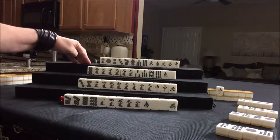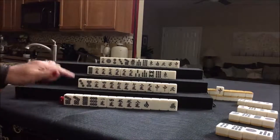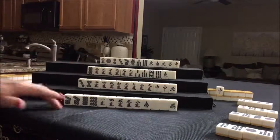Since we have a two, a one, two, three, and a one — if we get a two or a three, and then a one or a three, we could maybe do mixed triple chi with one, two, three in each suit. That's called sanshoku dojun — sanshoku for short. So we threw an eight crack, nobody can take it, so we're going to draw.